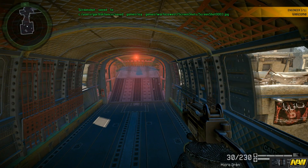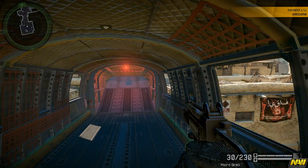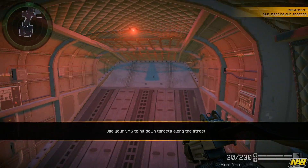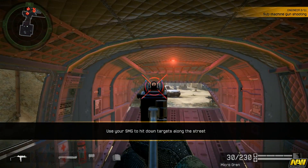This is your final training course, the last of the four classes. The combat engineer is now available to you. As an engineer, your primary weapon is a submachine gun. It's easy to handle and effective at medium range. Head down the street and take out as many targets as you can.